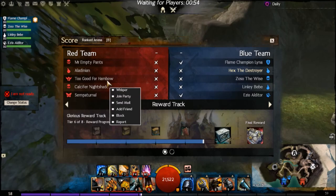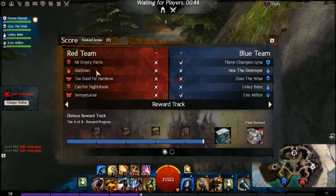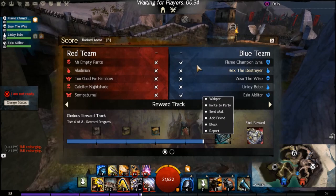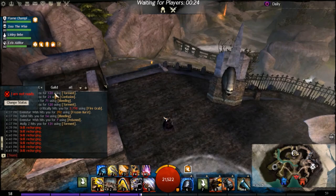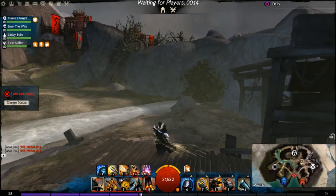The matchmaking has been really bad today — they always put pugs against parties. If you right-click someone and it says 'join party' it means they're in a party; if it says 'invite to party' it means they're solo. Our whole team's solo and they have three people. It's great to try and see an enemy build before the match starts so you know what you're up against — looks like a Shatter Mesmer, probably a power well Necro.